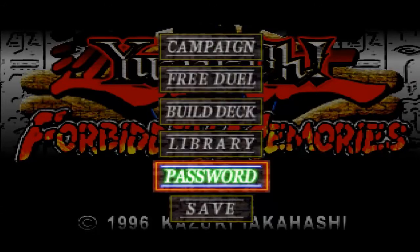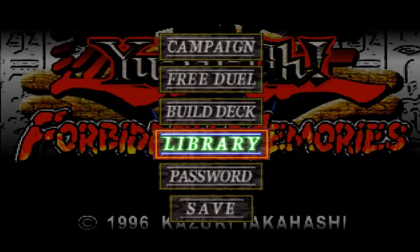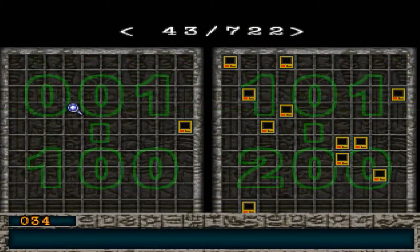If you go back to the title screen after you load up your save, you'll actually have a few options here. You can go into the build deck again, you can go into your library which shows all the cards. We'll do this briefly. And you can just look at every card you have, so it's kind of nice.